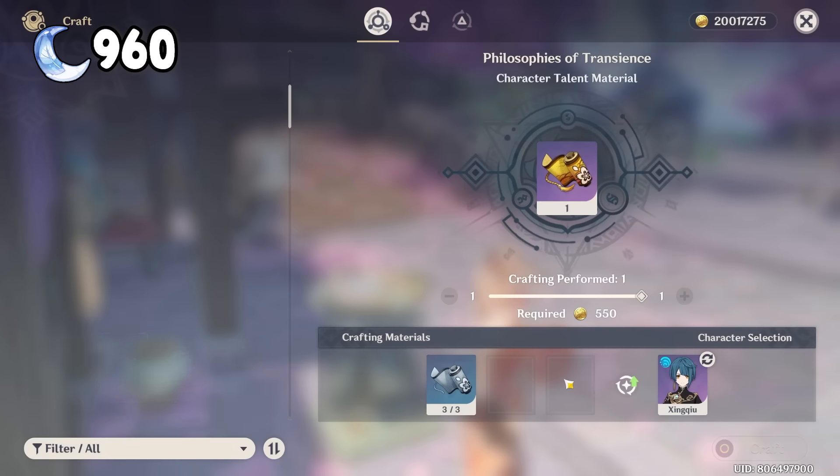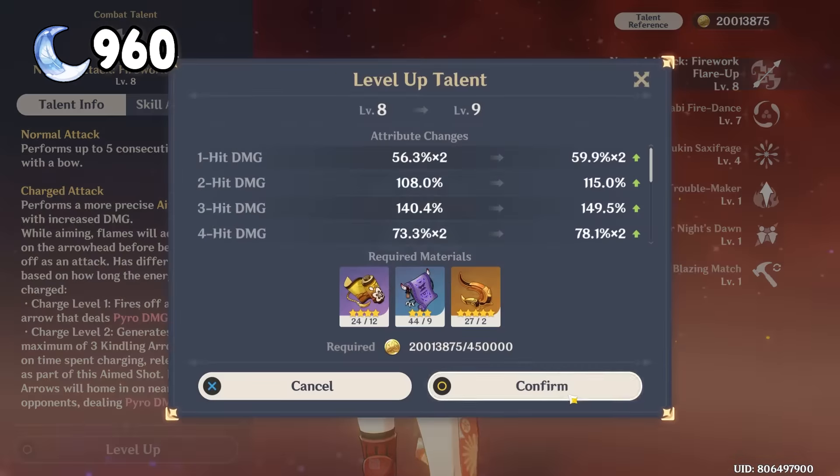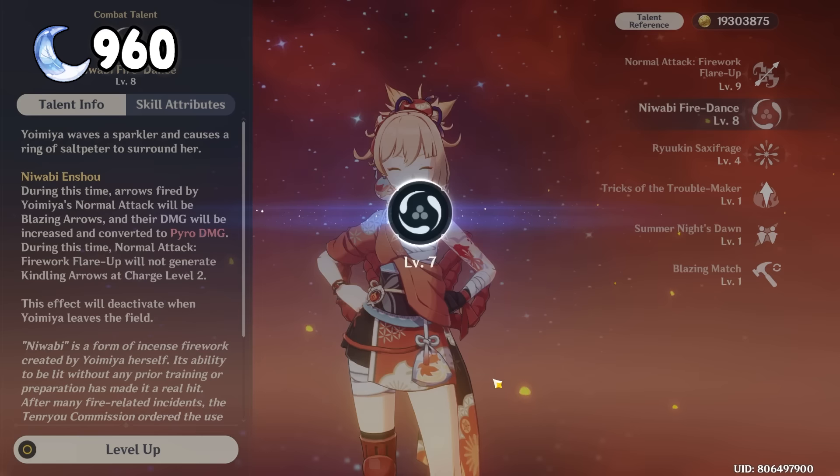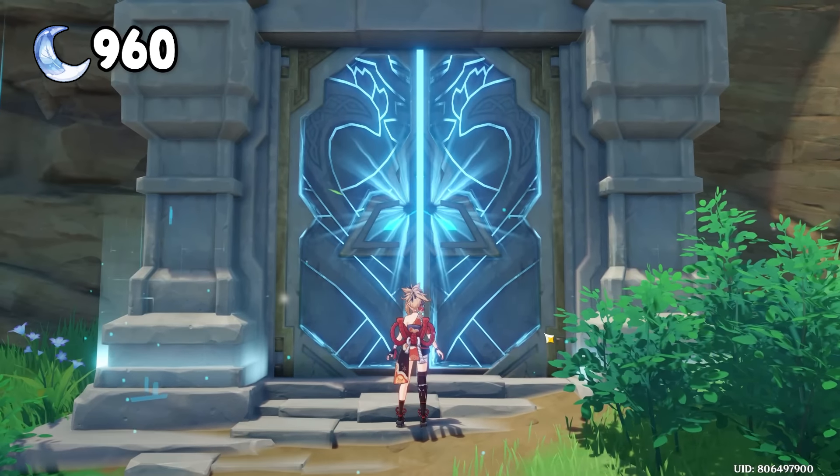Let's also convert the silver books to the gold books — we got 18 gold books. This should be enough to level up Yoimiya's normal attack to level 9, as well as her elemental skill to level 8 before we need more gold books. So I went to the talent domain, and let's keep going.